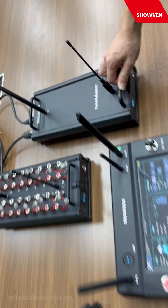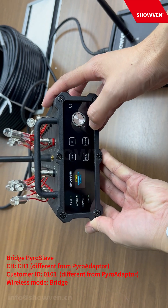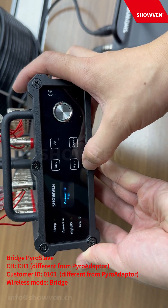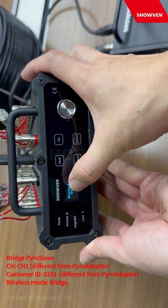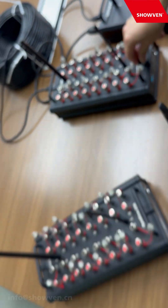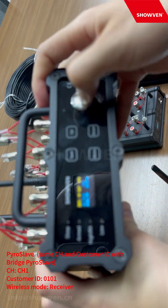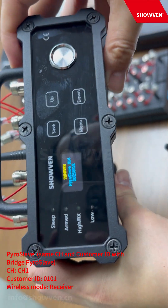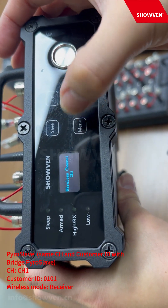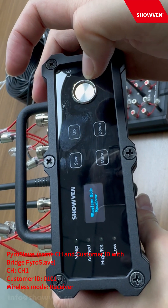We set channel 2, custom ID 0102, and now we send this pilot slave to bridge mode. The test settings show: address 01, channel 1, ID 0101, and the wireless node should be set to bridge receiver. We can confirm receiver bridge and bridge mode. Then we set the same customer ID and channel on the second pilot slave — the same as the bridge slave — with wireless mode set to wireless receiver.